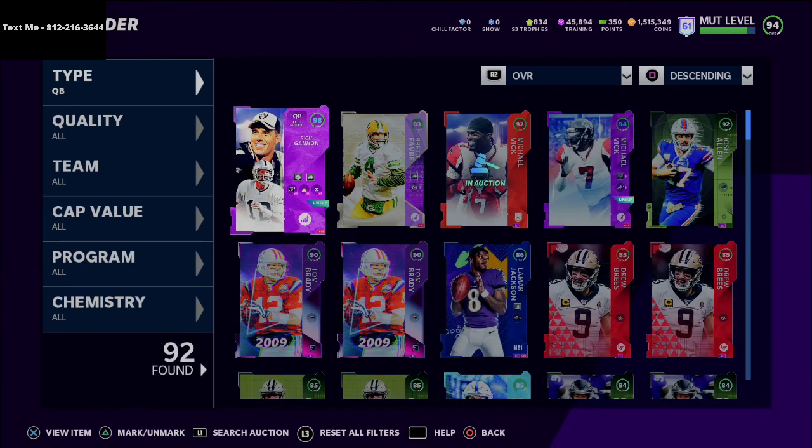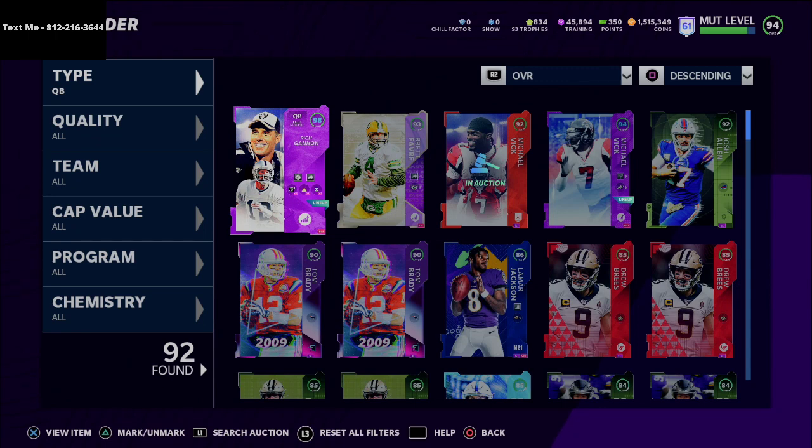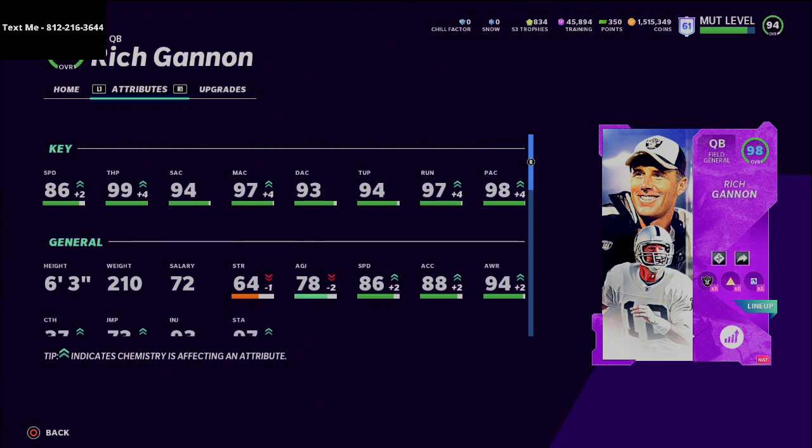Some people would use Josh Allen, but I'd argue Brett Favre because his release really set him apart. Now I want to show you why Rich Gannon is the best quarterback in the game. To be fair to Brett Favre, Rich Gannon is obviously chemistried up — you can see here in my lineup he's a 98 overall, and I think he could even get to 99. The first thing to point out is he's a field general archetype, and he has 86 speed chemistried up — 84 speed stock.